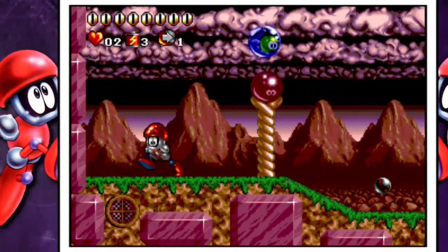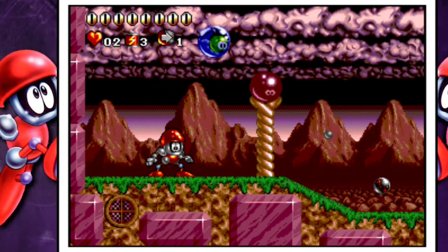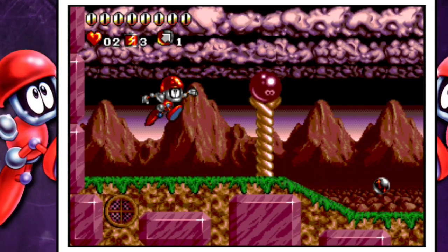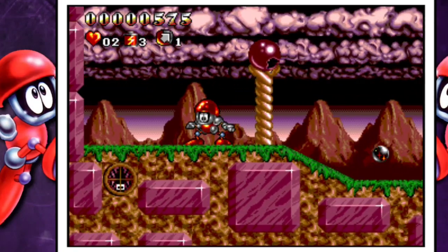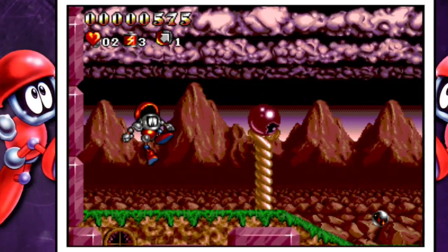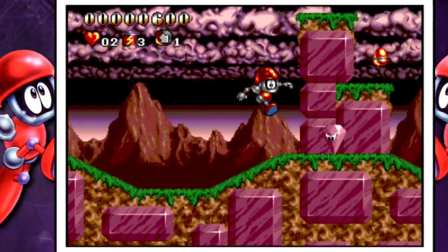This is the original Tinhead release. You hit the A button to change the direction of your firing. Then you have the X button to jump, and the B button to fire. This is a Genesis release.